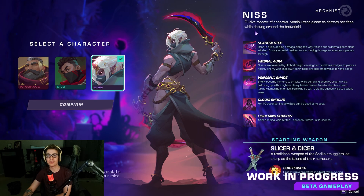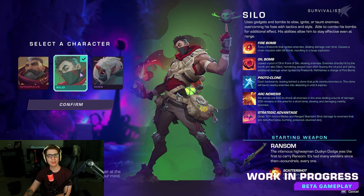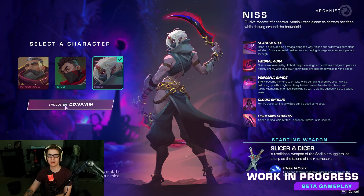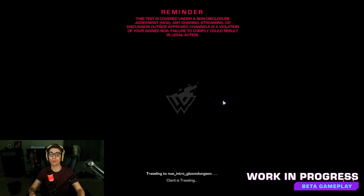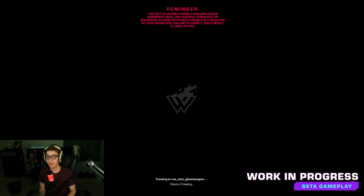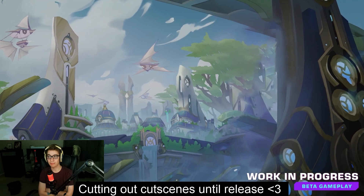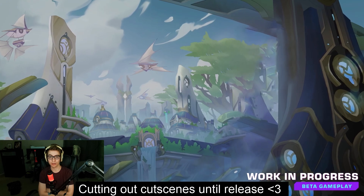We have Nis — all her abilities are there, she seems clearly like a roguelike assassin. I'm gonna go with Nis because she seems pretty cool. I have no idea how she's gonna end up working. Reminder, this is an NDA test, but I was invited by Digital Extremes. If you were in the beta, do not share footage.